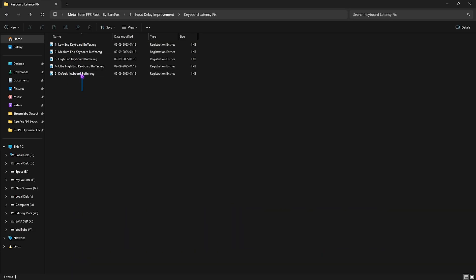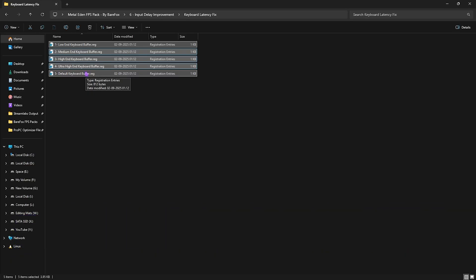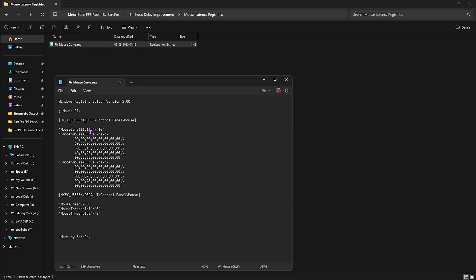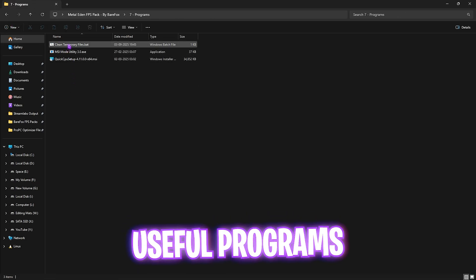The sixth folder is Input Delay Improvement, which includes a Keyboard Input Latency Fix with various keyboard buffers — leave your keyboard model in the comments and I'll tell you which buffer to choose. There's also a Mouse Latency fix with a Fixed Mouse Curve, a generic setting that makes mouse movements more lifelike by setting correct hex values for smooth mouse X and Y curves to optimize input latency.